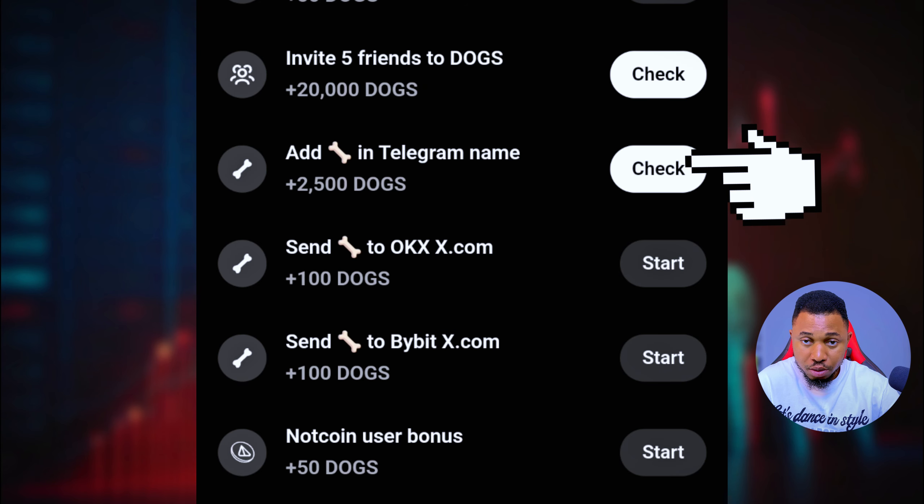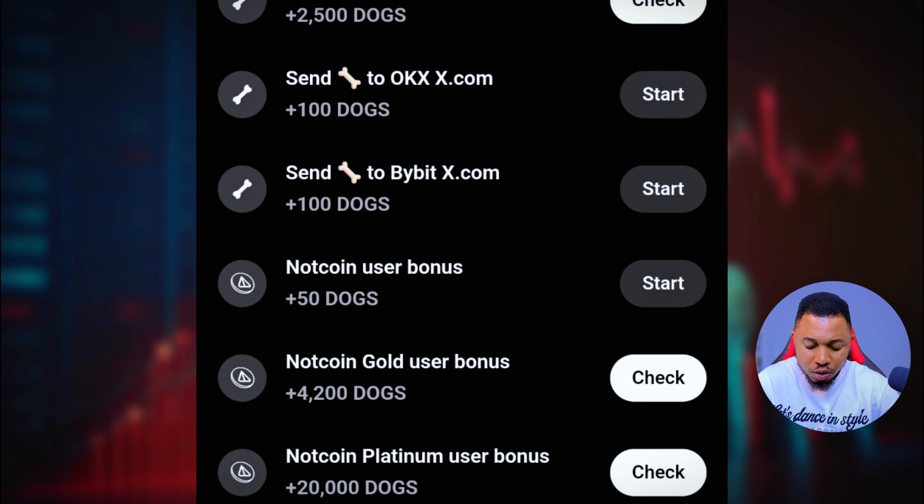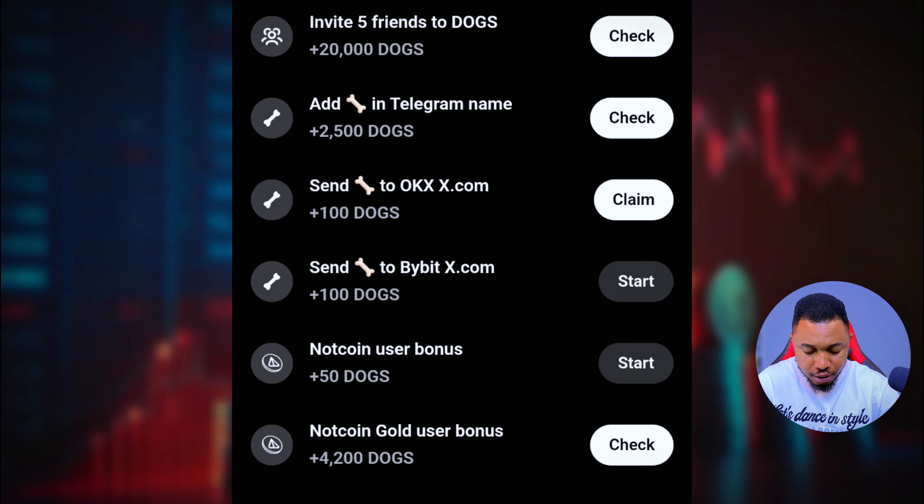Next is to add the bone symbol in your Telegram name. I don't want to do it, but if you want to you can go ahead, and once you do it come back and click on Check. Next is to send Bone to OKX — click on Start, then come back and click on Claim.